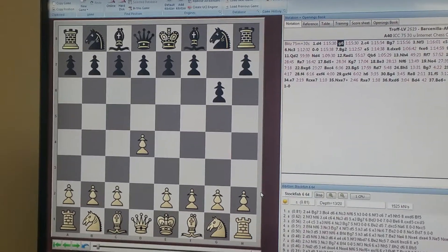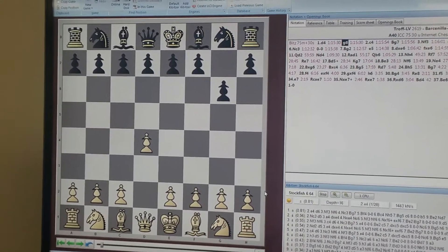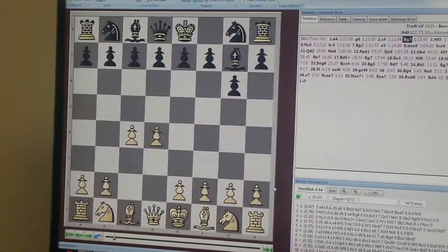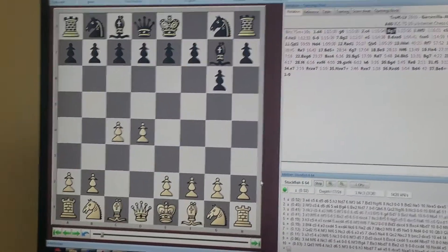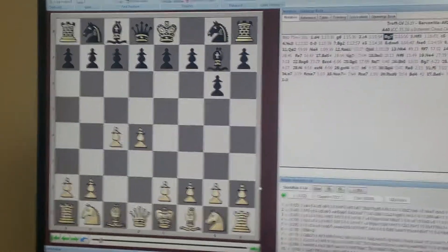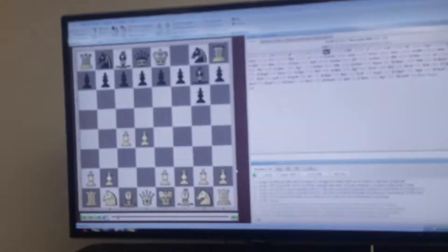I actually prepared a decent amount for this game, but by move 2 I was out of preparation. Because he usually just plays the straight-up King's Indian with Knight F6. And here, usually the idea is Knight C3, then Black plays C5.